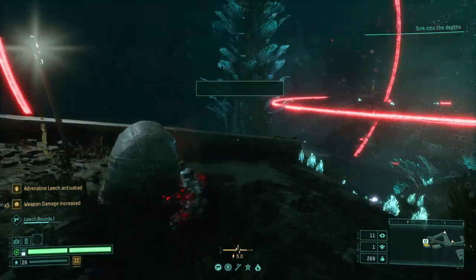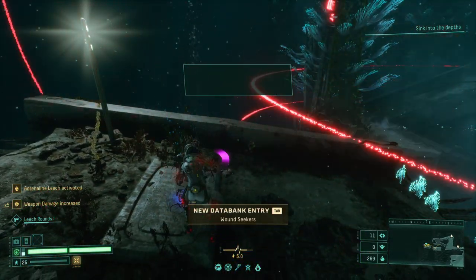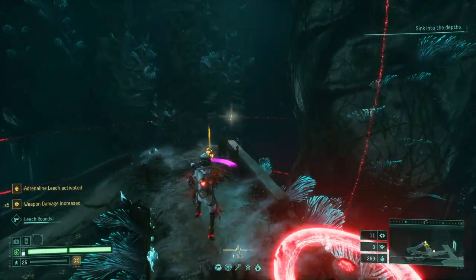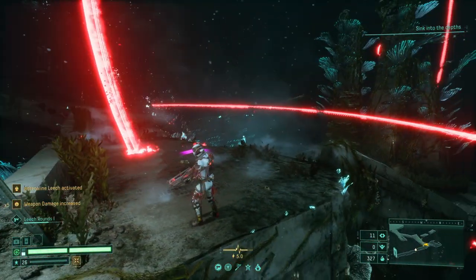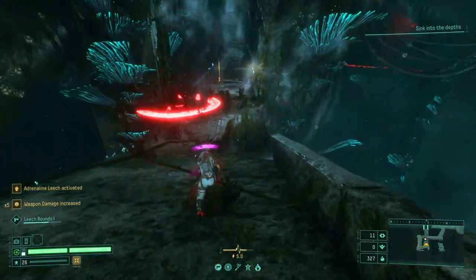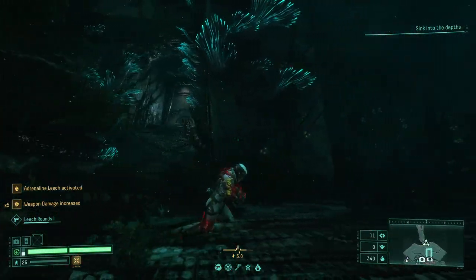I'm gonna use a key. Unknown artifact — deals more damage to low health targets. We gotta go down there. Moving down — oh my god, there's so many enemies, but they're all the weak versions that just chase me down and suicide.